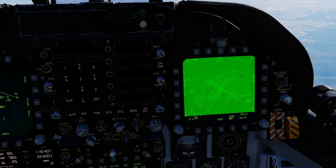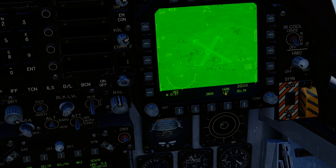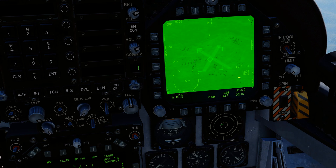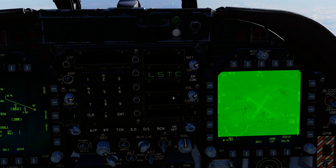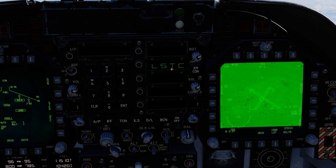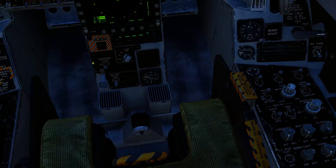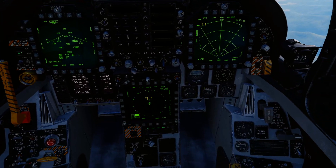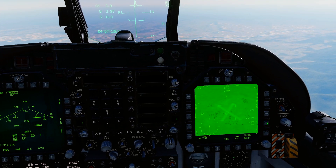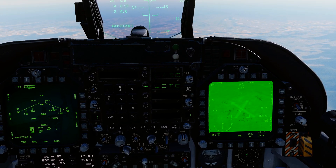All you need is your LST code to match the same as the person using the laser. We know his code is 1688 because that's what I've set up in the mission editor. To change the code, click on the UFC here and it'll bring up LSTC - laser search code. If my actual laser is on and I go to ground mode, I get both my laser code and the laser search code.